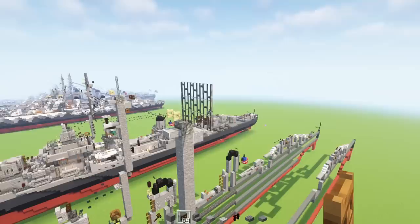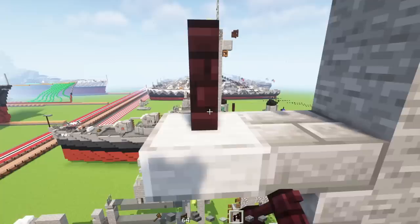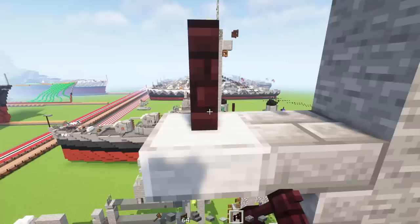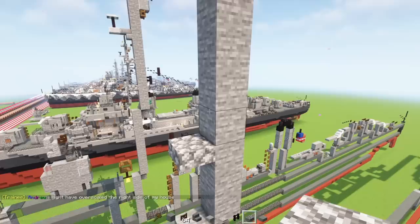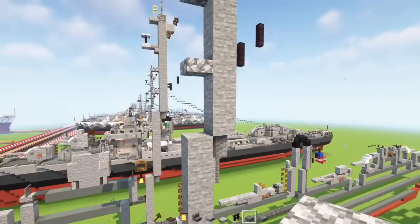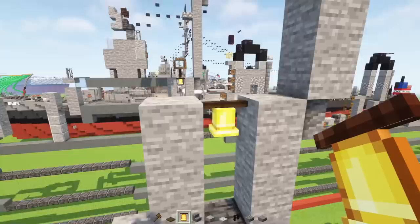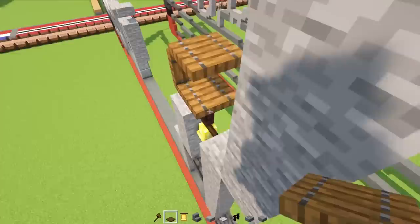Add a spruce fence gate down here and open it. Go down, skip a block, add upside-down stone stairs, smooth stone slab in front. Another brick fence with an iron trapdoor on top. Skip two blocks, add an upper cobblestone slab, skip two more blocks, add another upper cobblestone slab. Add a brick fence on a diagonal. Skip two blocks, add a cobblestone slab. Add a Minecraft bell, another brick fence on top, then spruce trapdoors two of them stacked. Make a circle around it at the top, front, and back so it's rounded out.